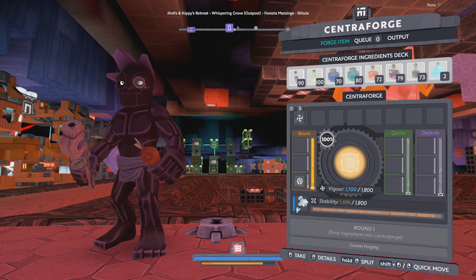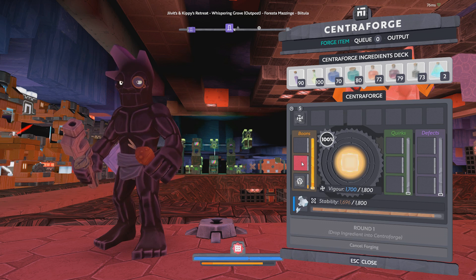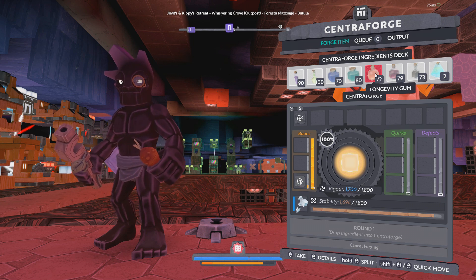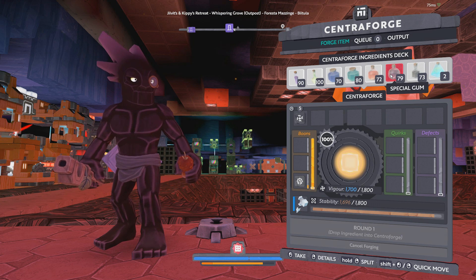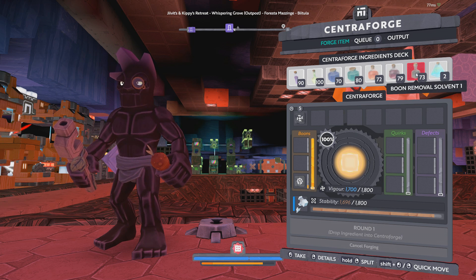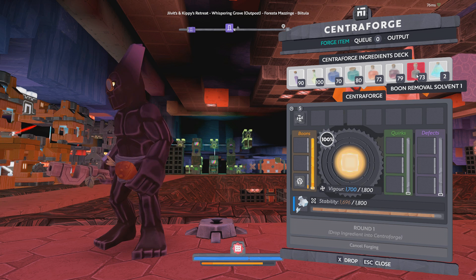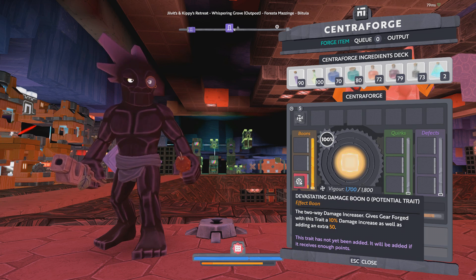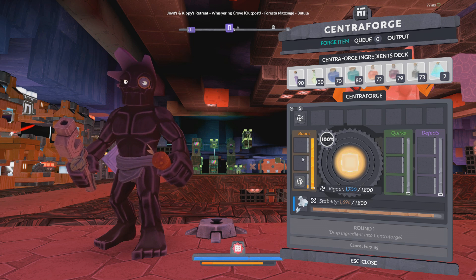Now I can start forging normally. I want to make a plus damage, plus AOE, plus durability hammer. I already have the damage boon, I have the longevity gum to target the durability boon, and then the special gum to target the AOE effect. We might get the loot attraction boon instead, and again we can use the boon removal solvent to rip that off. There's also a boon transmutation solvent that could basically re-roll whatever the boon is — it'll be the last applied boon, the one highest on the stack.